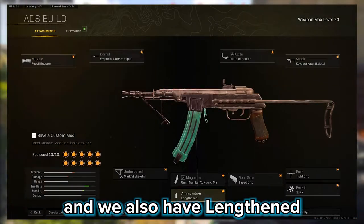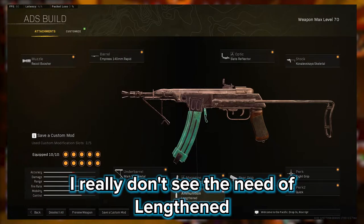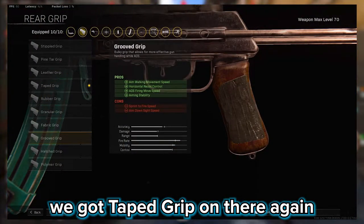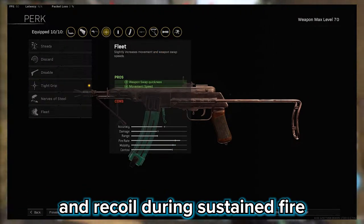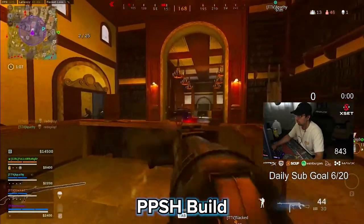We also have lengthen — I might dabble in hollow point since it's close range, I don't really see the need for lengthen. For full movement speed we got tape grip on there. You can move over to group grip. I got tight grip on for the accuracy and recoil during sustained fire. And of course we got the quick. This is the ADS PPSH build.